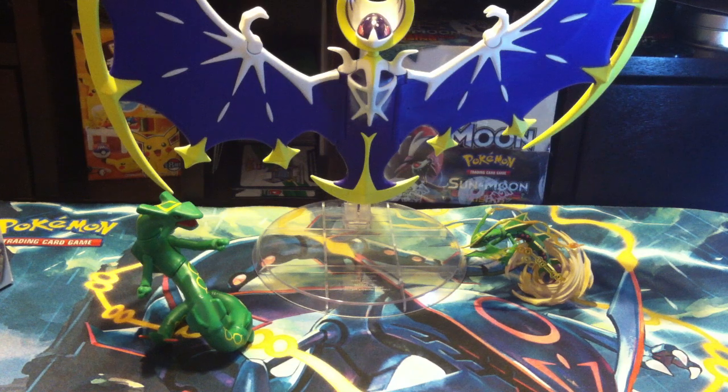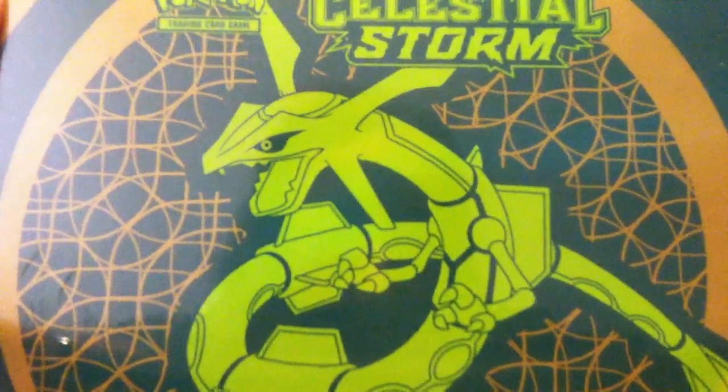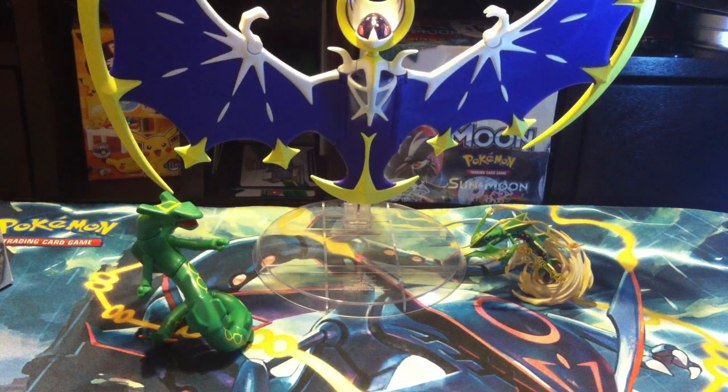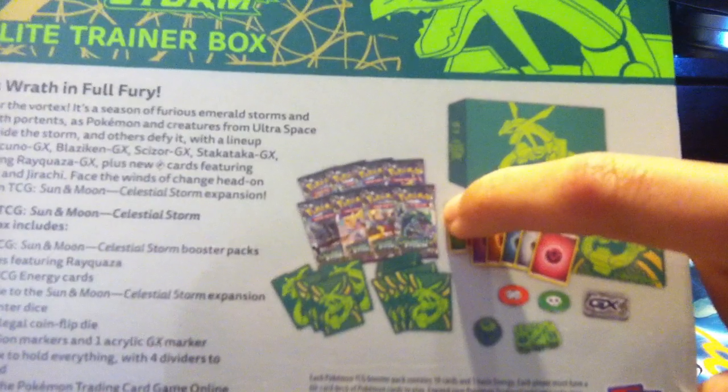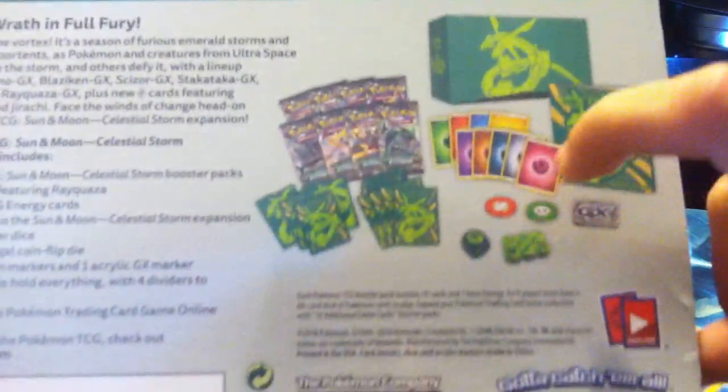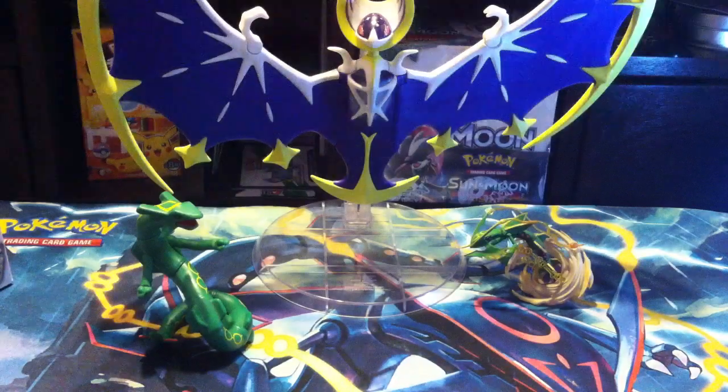Pokemon Frenzy here and we got the Celestial Storm Elite Trainer Box. Beautiful Rayquaza on the front. Let me show you the back — we got about eight booster packs, dividers, sleeves, dice, and damage counters, all that good stuff.